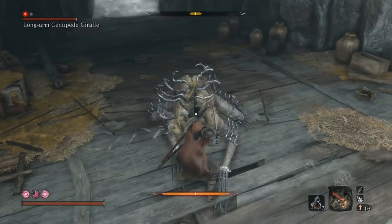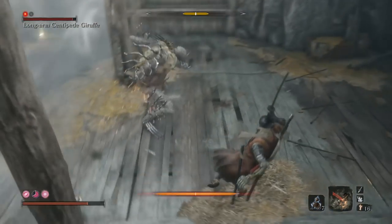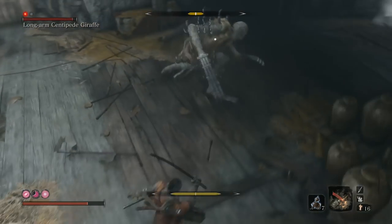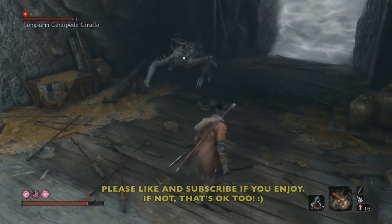I'm doing a really poor job here deflecting. My timing is off. I should have jumped — I totally should have double jumped off of that — because when you counter the perilous attack, it does a lot of posture damage.